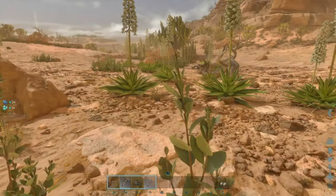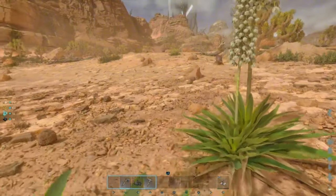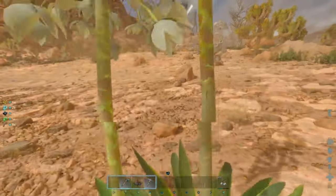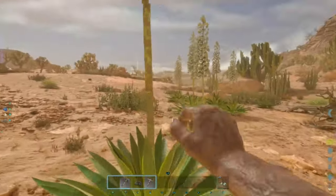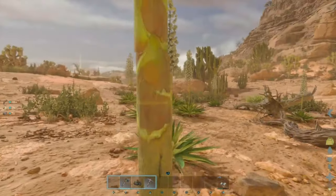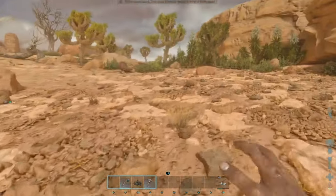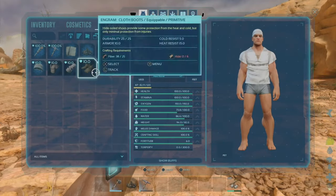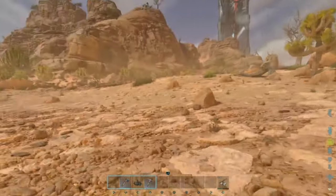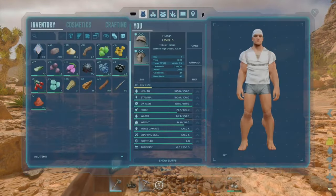Let's grab some more berries and bushes because it doesn't hurt to get fiber. Fiber is a real struggle early on. I love playing on The Island because if you found a Moschops early on you were set, but here on Scorched Earth there is no Moschops that I'm aware of. So who would be your early fiber gatherer? Your hands are not good — no, they are not.